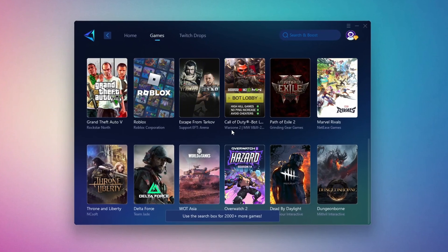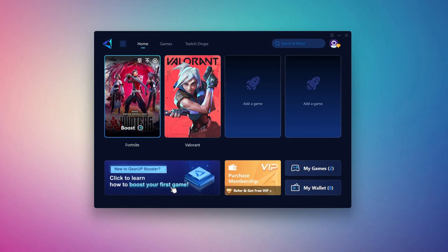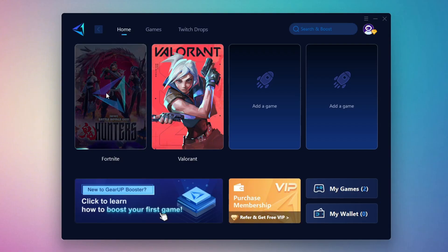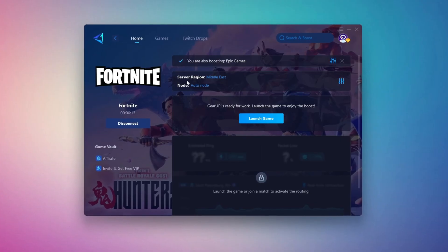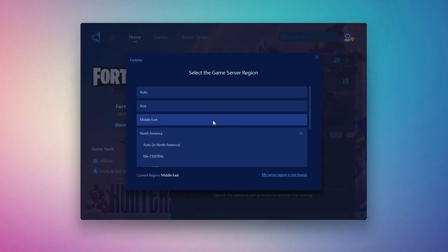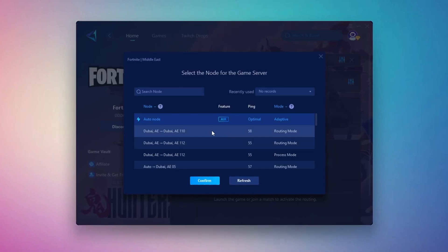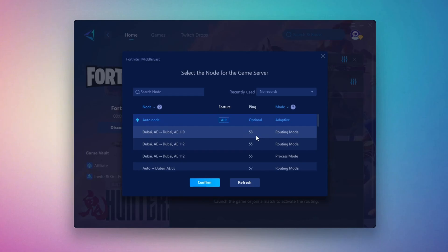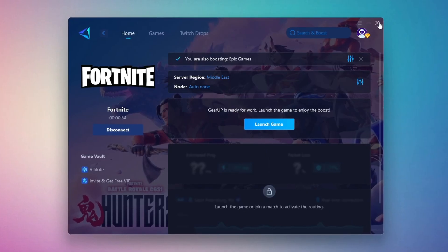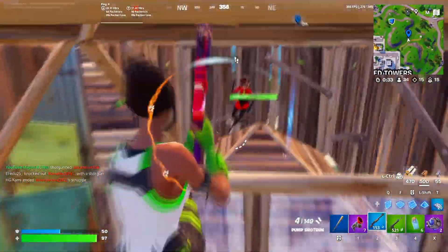If you switch to the Games tab, you can also browse thousands of supported titles for optimization. To optimize your network and FPS, go back to the Home tab and select the game you want to boost — for example, Fortnite. Click the Boost button and Gear Up will begin optimizing your connection. It will also recommend the best server for you. You'll be asked to choose a server region; for the best connection, select the nearest server to your location. After that, you can close the window and move to the End tab, where you'll see a list of available servers in your chosen region. You can either pick the nearest one yourself or let Gear Up automatically select the best option. Close the setup window and launch your game directly from Gear Up Booster. This process helps reduce ping, improve stability, and make your overall gameplay experience smoother.